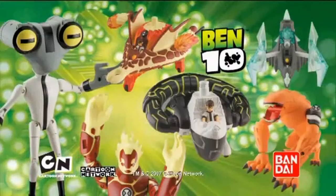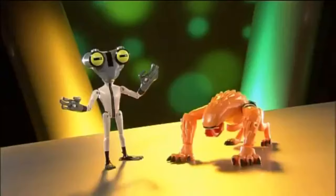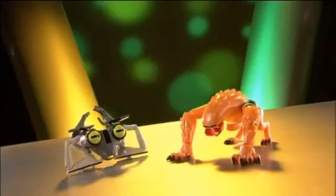Ben 10 Metamorphic Figures. This is a bit barbaric. Mangle Heat Blast and Gray Matter to use them as a flashlight and pair of binoculars. Wildmutt got off easy — he just holds onto your door handle. No mangling necessary.